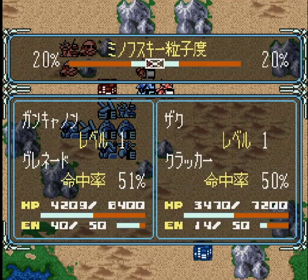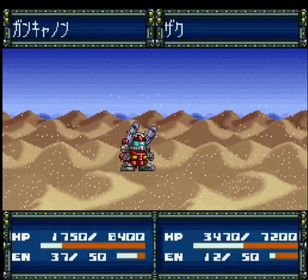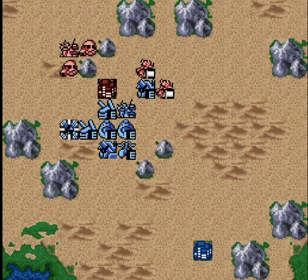とはいえジムもここでは足が遅い。ガンキャノンのグレネードなんてありましたっけ？グレネードを投げましたよね、今。敵もグレネード。確かにザクはグレネードを投げてくるイメージあるけど、ガンキャノンもグレネード投げるんだな。